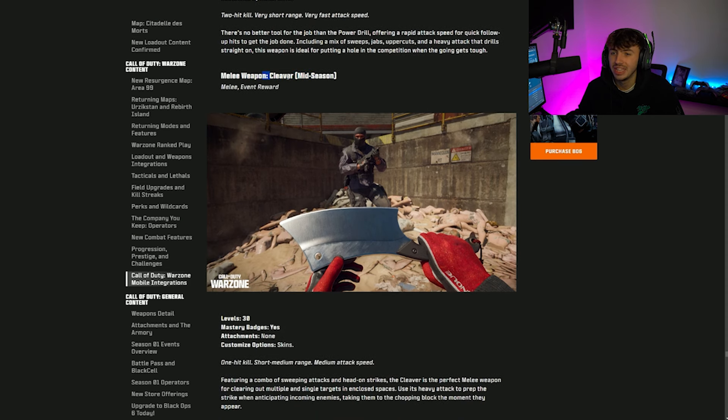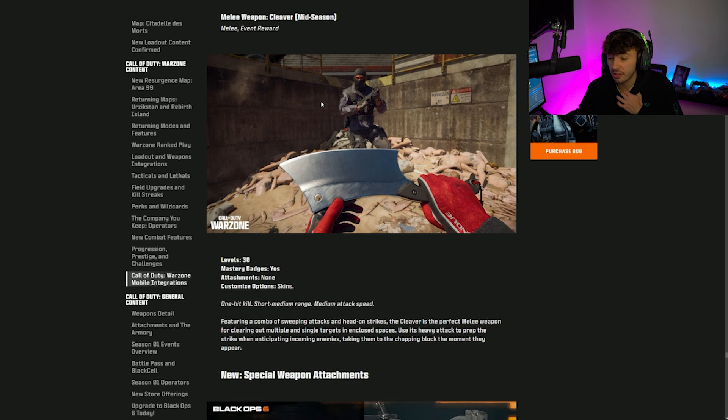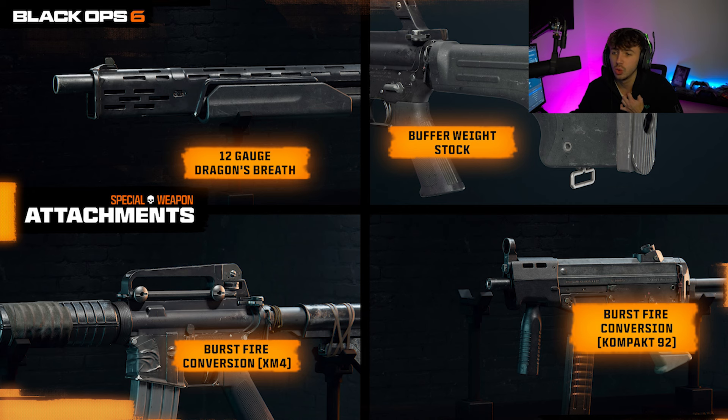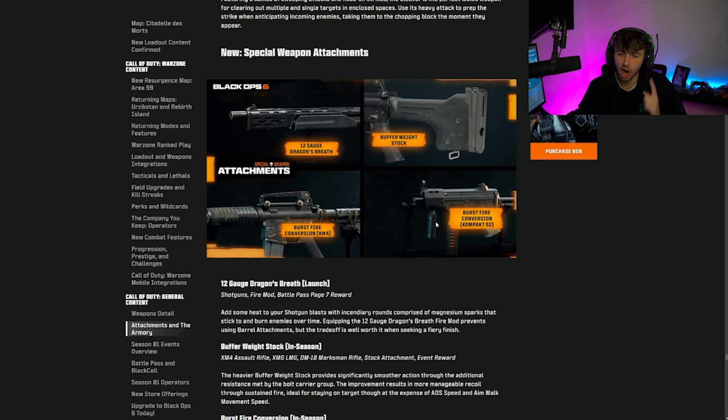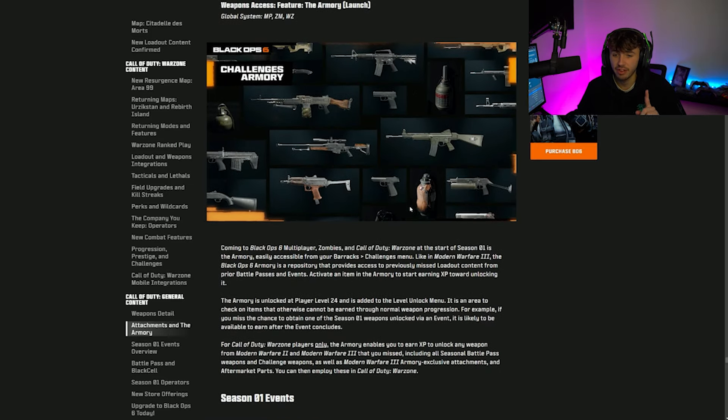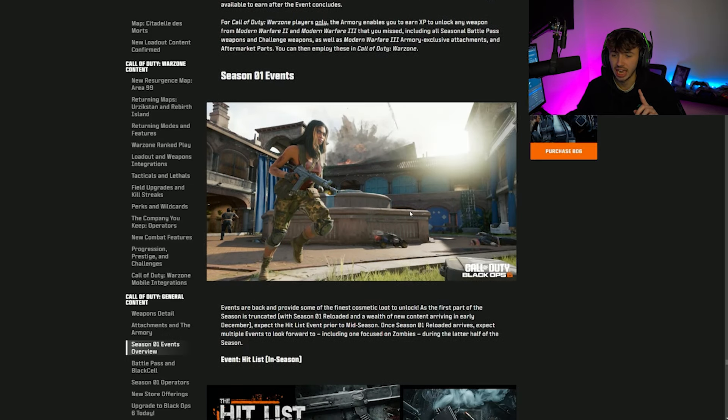New special weapon attachments are coming, essentially aftermarket parts for Black Ops 6: a 12-gauge Dragon's Breath Barrel, a Buffer Weight Stock, a Burst Fire Conversion for the XM4, and a Burst Fire Conversion for the Compact. These are interesting additions — I didn't realize we were getting aftermarket parts in Black Ops 6.